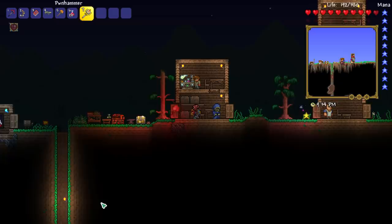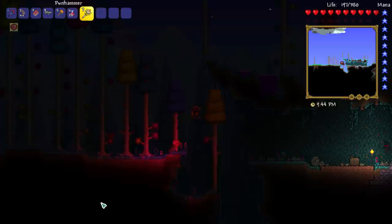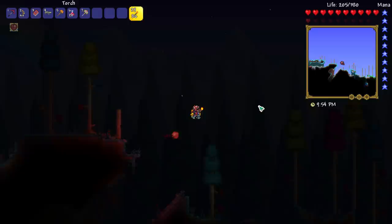The setup I actually want to go with today is a meteorite staff and a golden shower. I want to use the golden shower for personal reasons — don't read too much into that. The personal reason being that I never actually use it and it's a pretty sick weapon. So I want to get full use out of it, because how often do I play Crimson? Not so much.